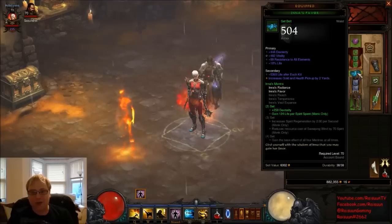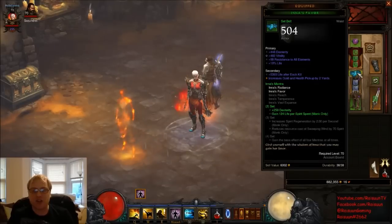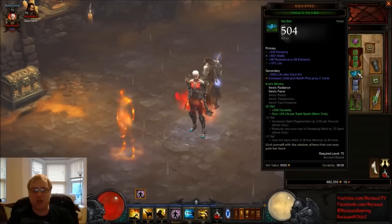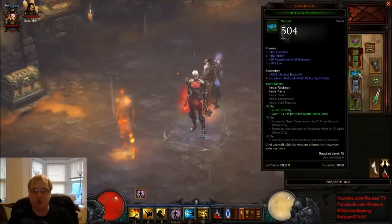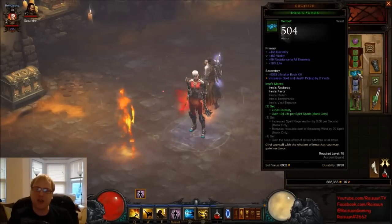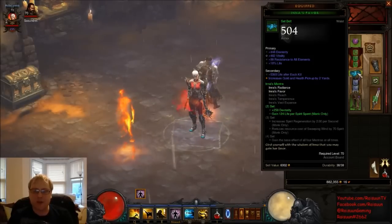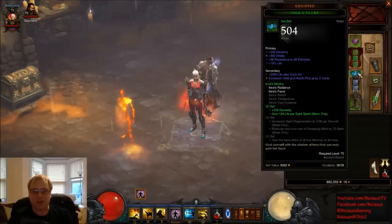For your belt as a Fire Monk you really want something like a Harrington Waistguard — it's very good because opening a chest or clicking any clickable in the game increases your damage by a percentage depending on its roll. You can also use a Fleeting Strap or the new Witching Hour, which is fantastic. Someone also mentioned a belt which discharges fire when you get hit or crit, and there's another belt that scales with plus fire damage — be on the lookout for that, I'll look into it in my next video.